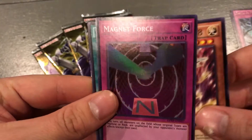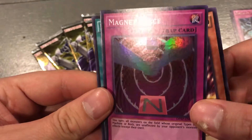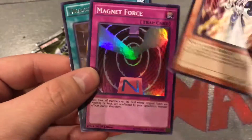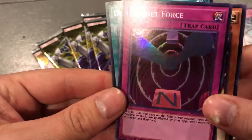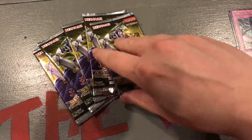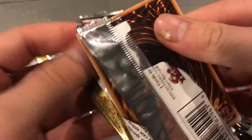Oh sweet — a Magnet Force super rare, awesome! And a Dragon's Mirror, that's sweet. Anyway, he said it's kind of promising that he'll have the new stuff in.